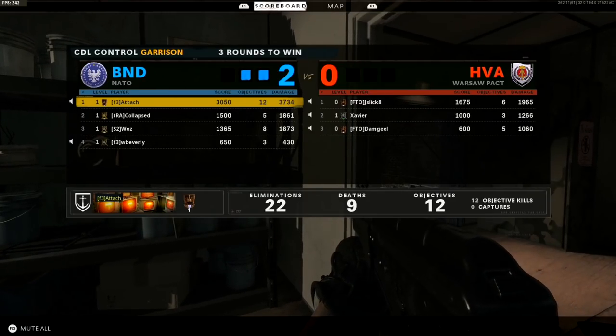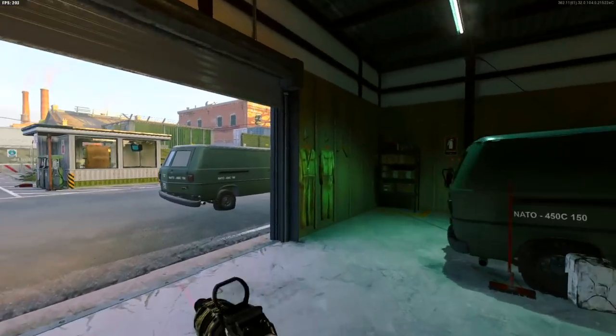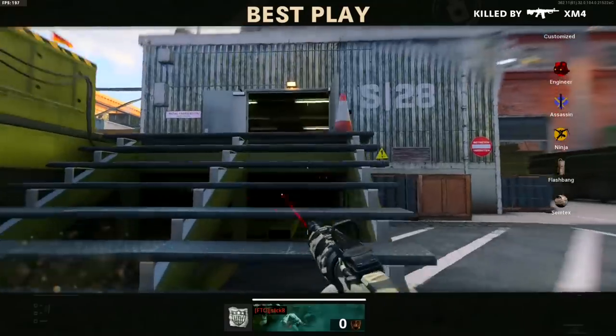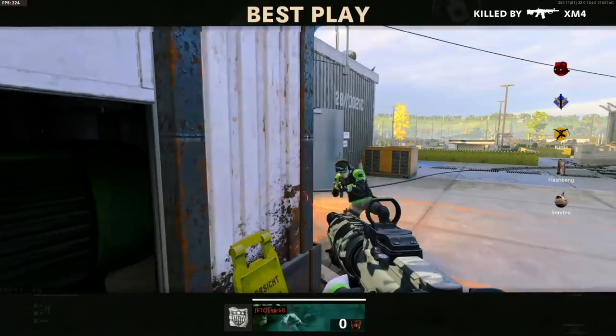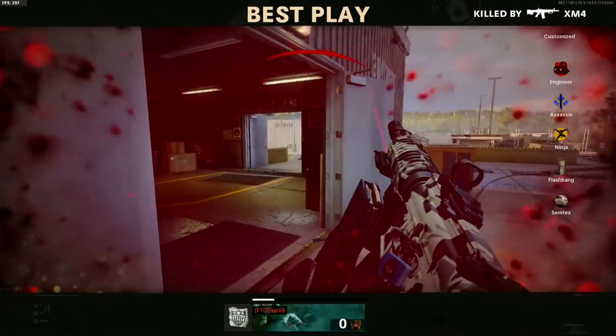You don't want teams to be getting split spawns. Split spawns are when they're spawning in multiple places on the map — it makes it harder to cover and harder for you and your team to get hill time and get kills. I wish I could do a more in-depth video on split spawns and how to avoid causing them, because it's different on each map.